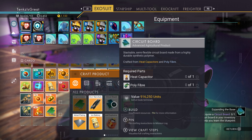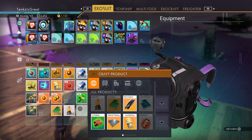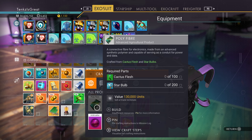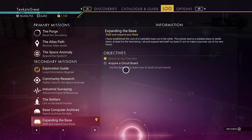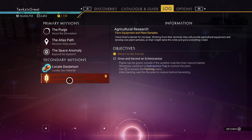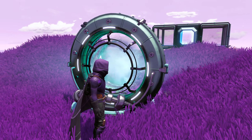We need to make the heat capacitor and the poly fiber. We can make a heat capacitor — perfect. And what about the poly fiber, which needs cactus flesh — we need that for both missions. We need 100 for this mission, and then probably 50 for the agriculture. So now we're definitely going back to our freighter. Let me teleport there.